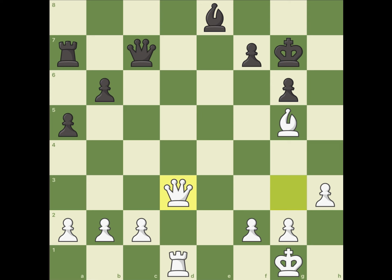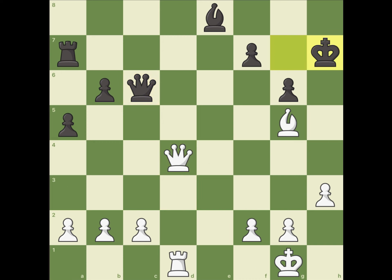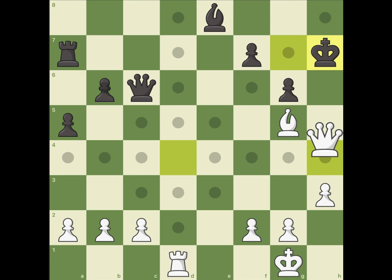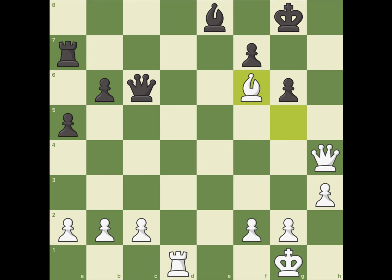Then if they do a logical move like queen c6, controlling some squares and beginning to develop the rook, then that is a huge blunder. So you go queen d4 check, and after they move, you go queen h4, and after they move again, you go bishop f6, and black has to sacrifice the queen to prevent checkmate on h8.